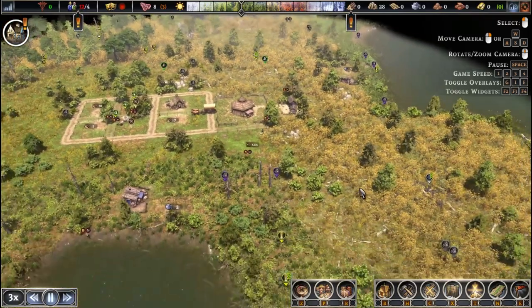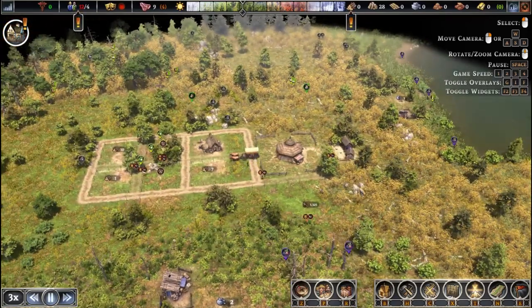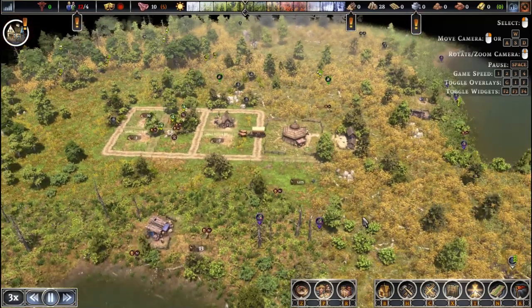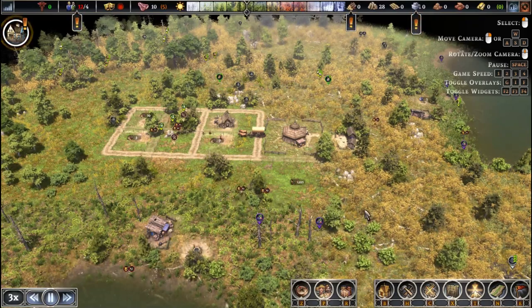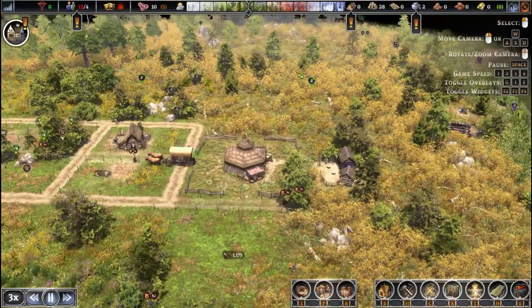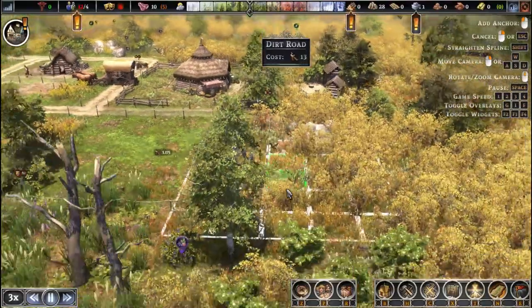We still have some food production happening right off the bat because of the fishing, which is nice. I did forget to set the area of effect for the fishing shack, but we'll fix that in a minute. It is super important to select just wood for resources in the beginning, because the demand is so high for building that if you set workers to collect other things like berries and stones, you will struggle to get resources up fast enough before winter starts.